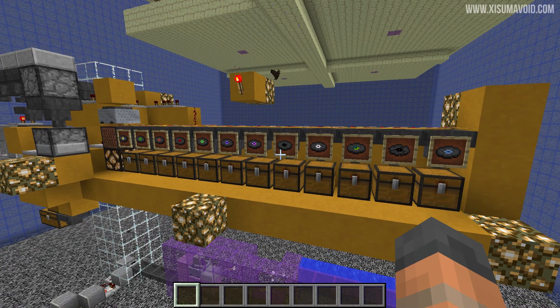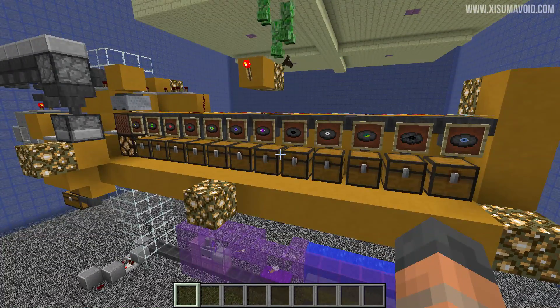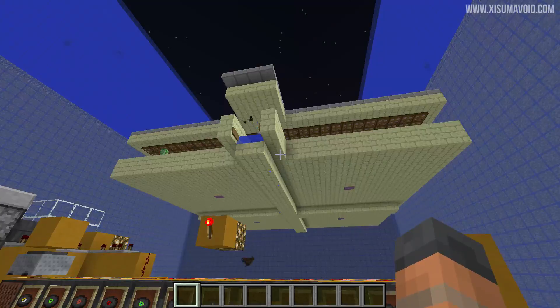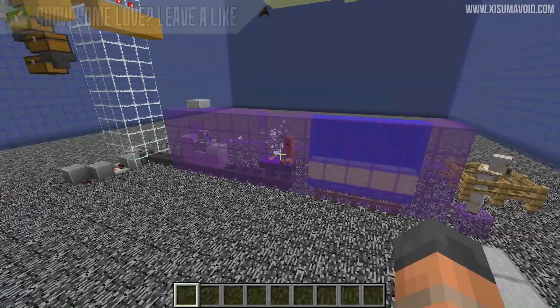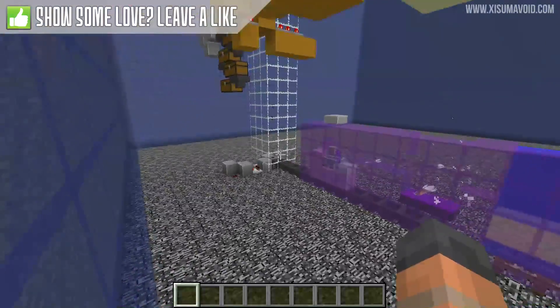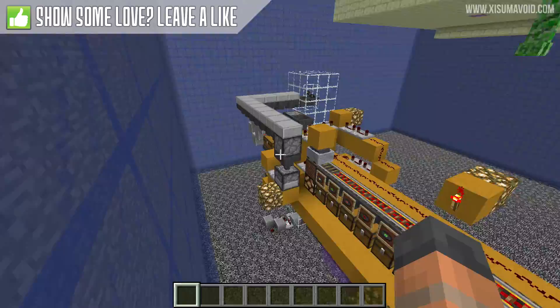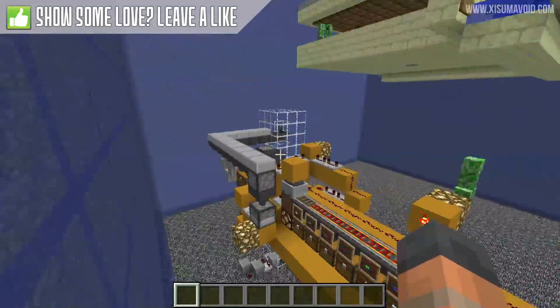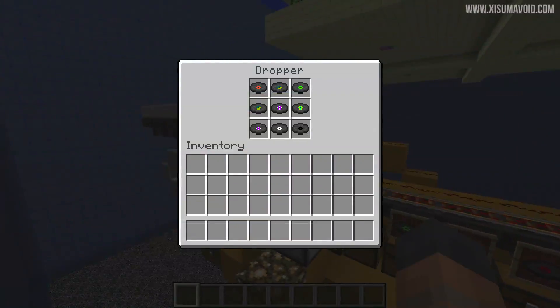That's a name for a contraption that tells you exactly what it does. You can see it in front of me right here. Behind here is also a creeper farm and a contraption to kill them with a skeleton, so that the discs will drop into this item elevator which brings the gunpowder and discs up here into our contraption. The gunpowder is already sorted out.